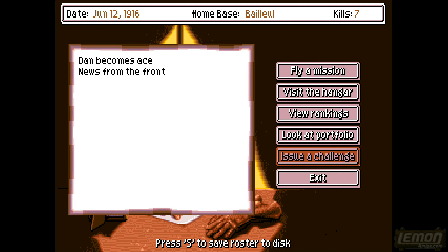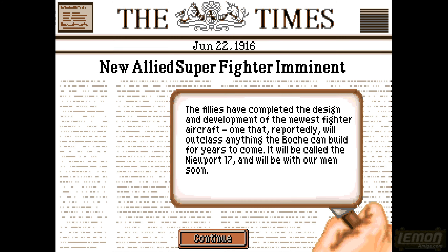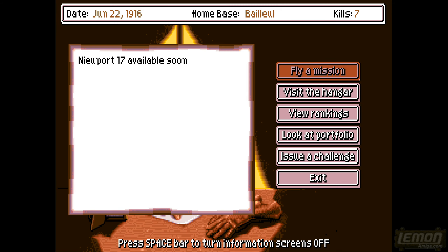It won't take much more to be ace of aces and we're only on level 1 difficulty, so it's going to be easy. A new mission: an enemy fighter group is approaching the front near Ypres, intercept and destroy them. Also, allies have completed a new design - we've got a new fighter available in the hangar.